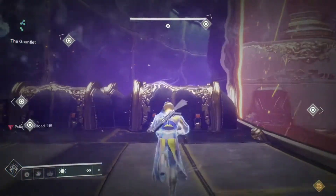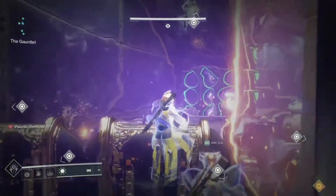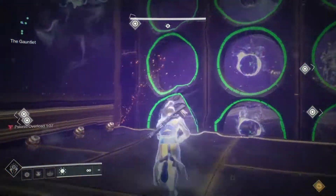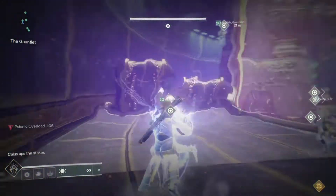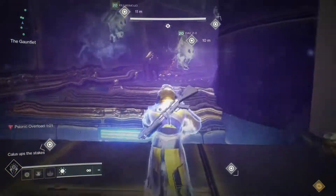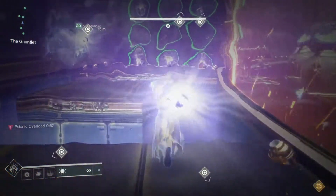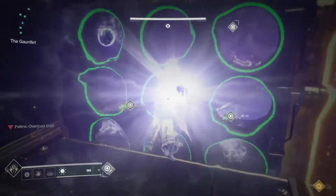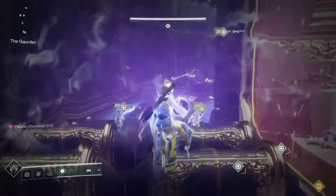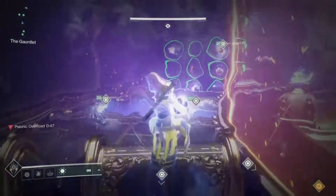Everybody then goes into the running position and makes their way around. We ended up having five people make it all the way through. I highly doubt that getting a certain number of orbs through the final section is part of the challenge, so you're really just running this the same exact way you would in normal or prestige. Other than that, there is really no big change to this method. Once you get the strategy down and realize the few key points that can automatically fail you, it is really easy to do.